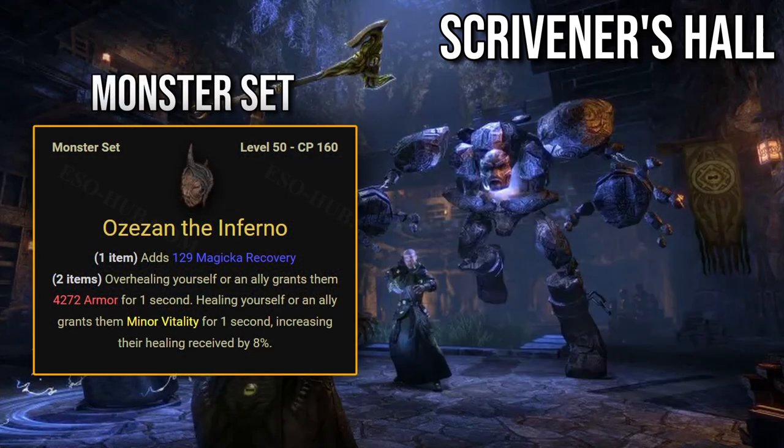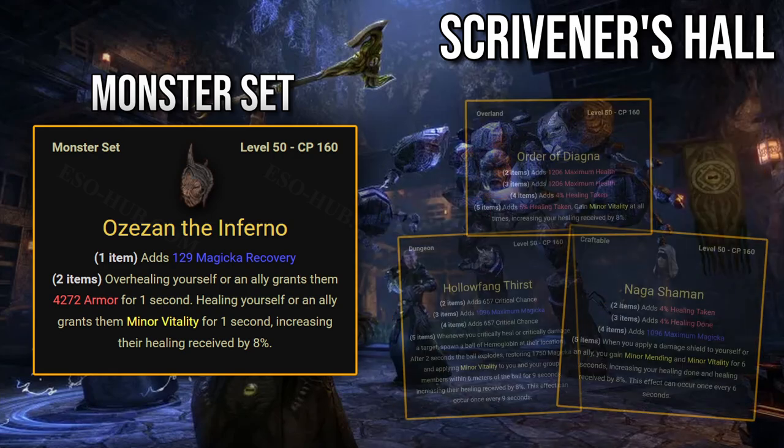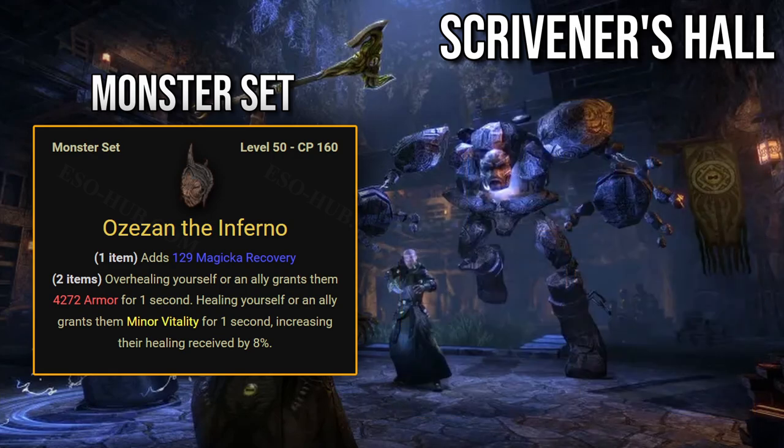Monster set: Ozzazon the Inferno. Overhealing yourself or an ally grants them 4272 armor for 1 second. Healing yourself or an ally grants them minor volatility for 1 second, increasing their healing received by 8%. This set looks really strong for increasing the survivability of DDs in your group. 4272 armor should be around 9% damage mitigation for an average DD. Minor vitality is a very rare buff — its only sources are two skills you won't use on a damage dealer: Green Dragon Blood and Mystic Guard, and three bad item sets: Holophang Thirst, Naga Shaman, and Order of Diagna.